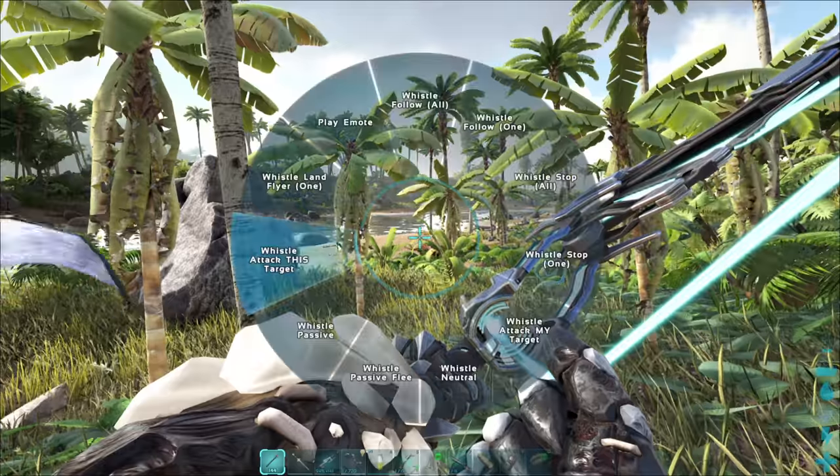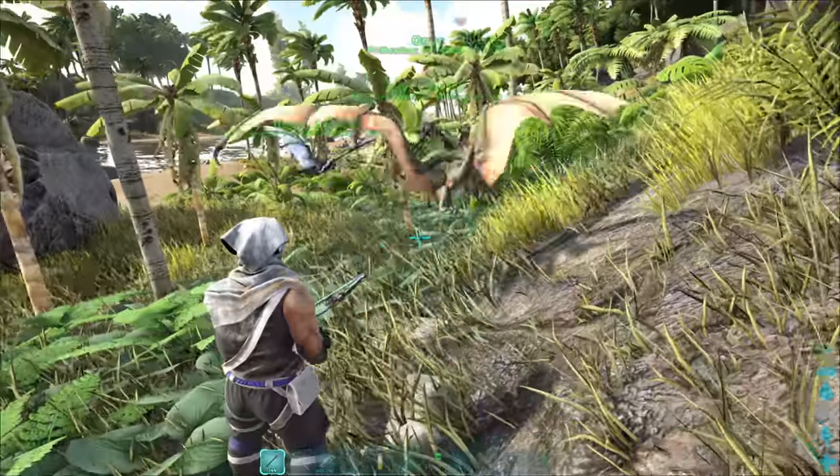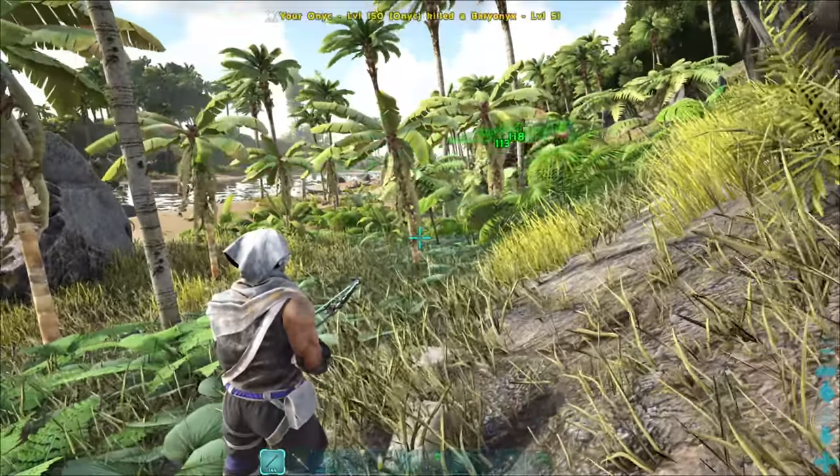Overall, they are a horribly wretched creature to deal with in the wild, but they can be quite handy to keep around in PvP. They have a small hitbox and are hard to target. They can be stashed around corners and bases for surprise attacks.